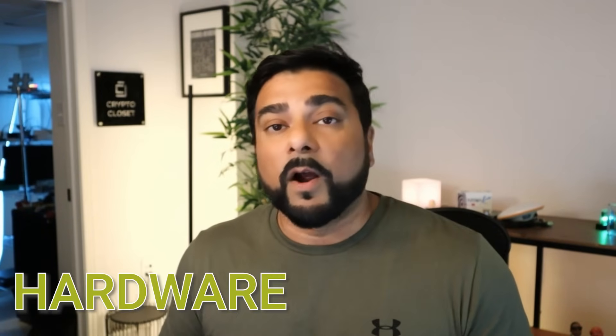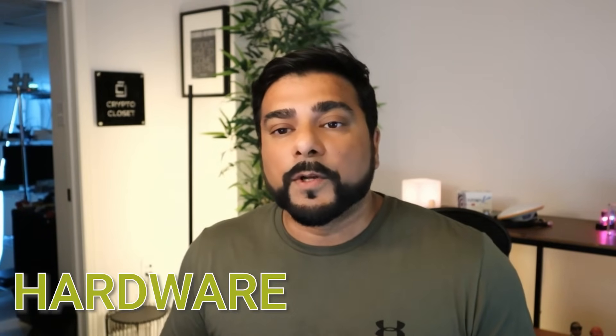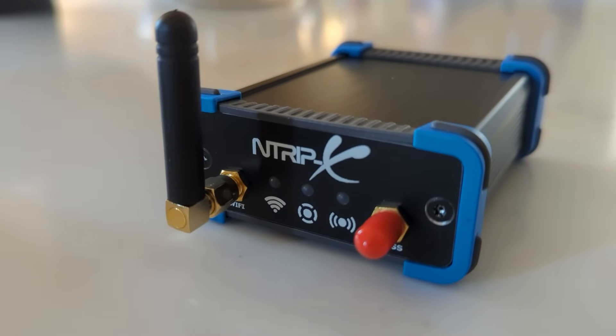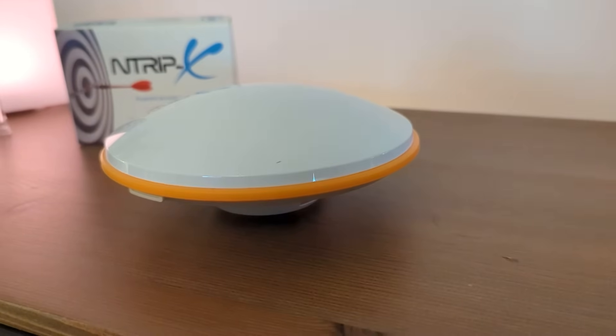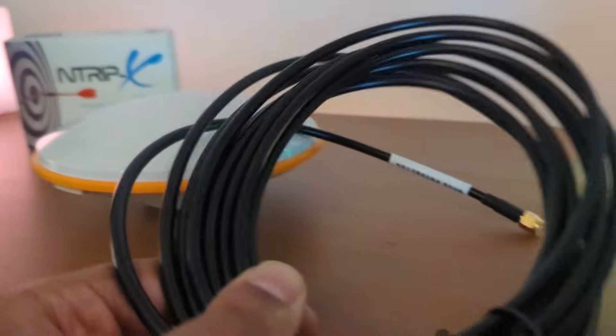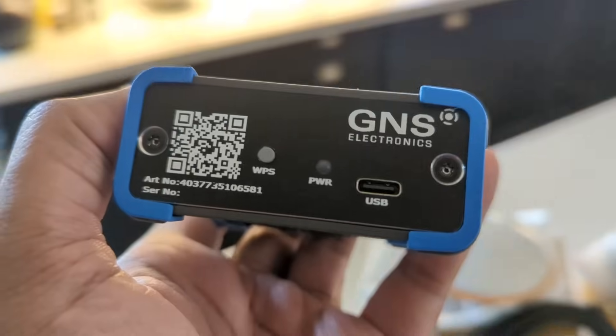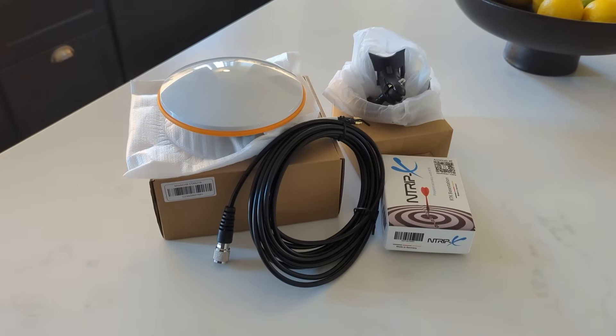I'm going to take a look at the hardware required for this setup. To maximize your rewards, you're going to want a triple band or quad band GNSS receiver. I'm going to be using the N-Trip X from GNSS Electronics. You're also going to need a high quality GNSS antenna and a cable for that antenna. If you're looking at dual mining or even triple mining, you want to add a splitter, and then you can connect multiple devices using the same antenna. All these high quality products can be bought directly from GNSS Electronics — either individually or as a bundle. I'll make sure I link everything down below, including a coupon code that's going to save you 10% on anything you purchase there.